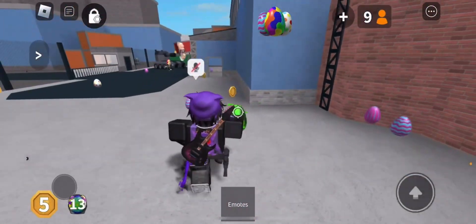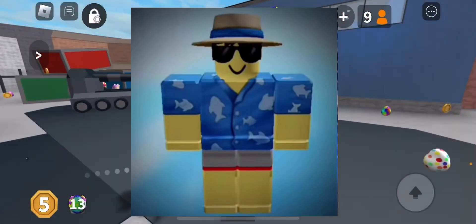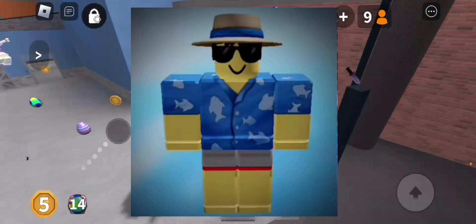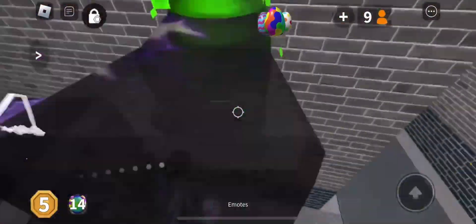On to the next leaks. We have this little Nicholas figure, which is most likely a new NPC in the game and it looks really nice. I'm not sure where the pants are, but they'll probably be there when the update releases, which hopefully is very soon.